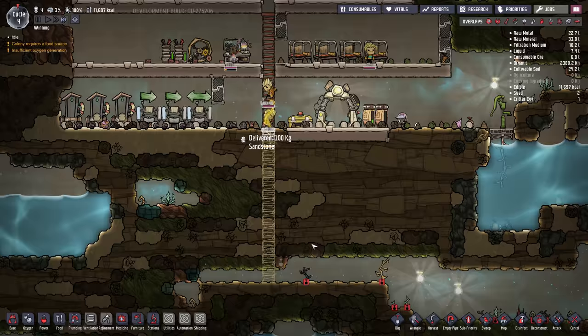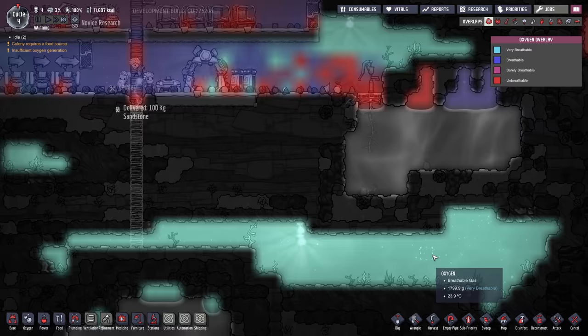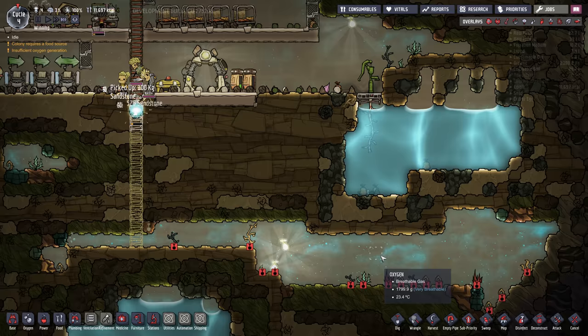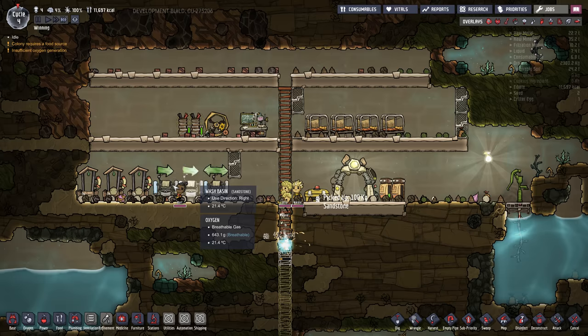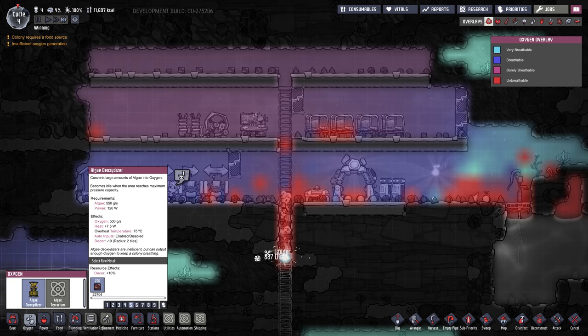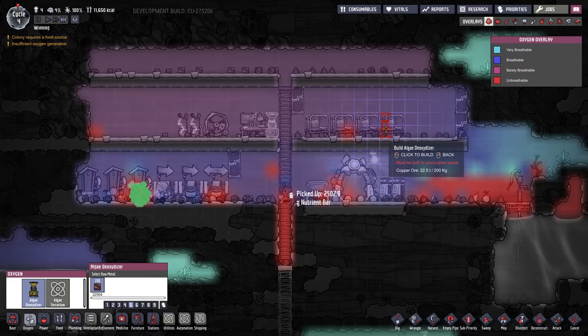We're going down for food and also for the oxygen in here — it's a high concentration. Now the other thing we want to build pretty early on, because oxygen levels are getting low, is under Oxygen — there's an algae deoxidizer, one of the most important early game things. We're going to build that right here, kind of central, so there's oxygen in the bedrooms and down here.